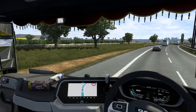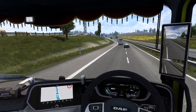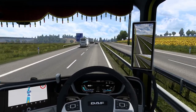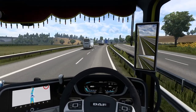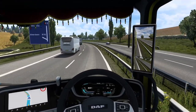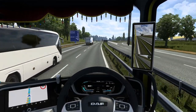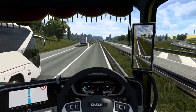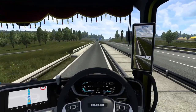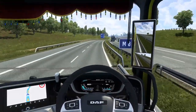Most people might say the interior looks a bit bland, but that's partly down to color choice. I opted out of the wooden trim — I don't really like interiors with wooden trim; I'd rather have a rubber leather type interior. Both interior options are really good, I just prefer this one slightly more. You can also see the handlebar to help you get into the truck, and there are working windows too.